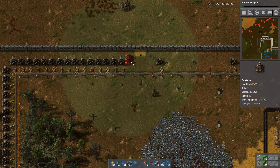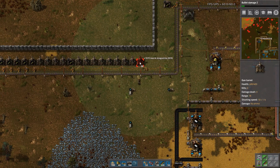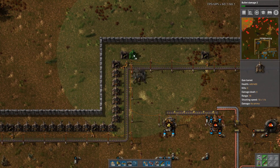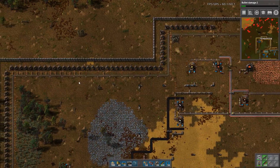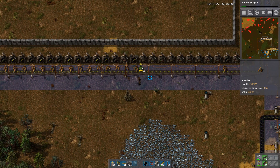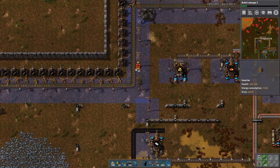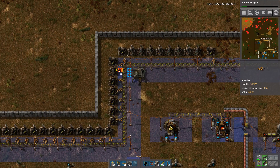But we should make sure to protect from the north as well. So now we do six damage with our bullets. Let's see — I want to knock out one bullet damage, one turret damage, and one shooting speed I think, just to make sure.